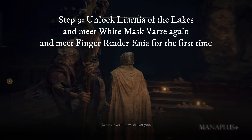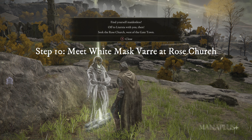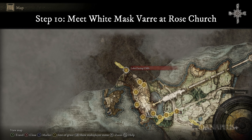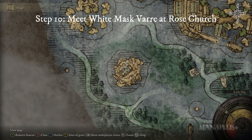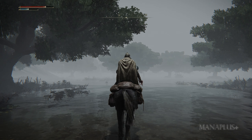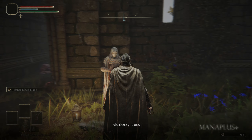Step ten: after conversing with the old lady at Roundtable Hold, return to the location of White Mask Varre and discover that he has left, but he has left a message instructing you to meet him at Rose Church, located to the west of the Gate Town in Liurnia of the Lakes. Teleport to Liurnia of the Lakes — I'll show you where Rose Church is on the map. First, make sure to collect map fragments as soon as you arrive in this area. The locations of the map fragments will be marked in red on your map. Go there, collect them, then head straight to Rose Church and meet Varre there.